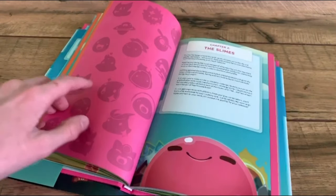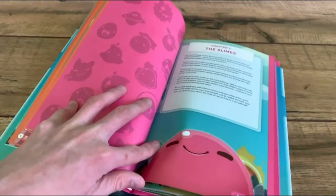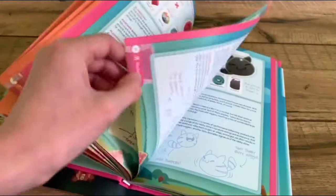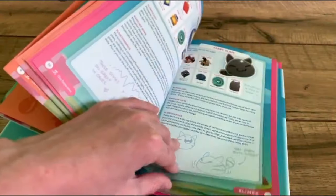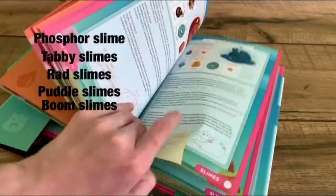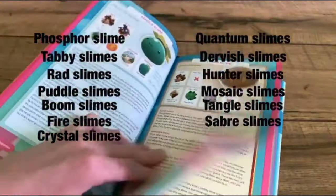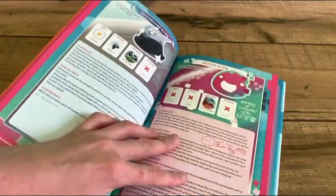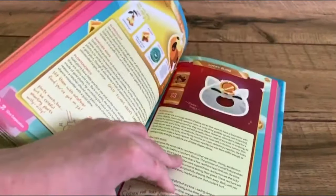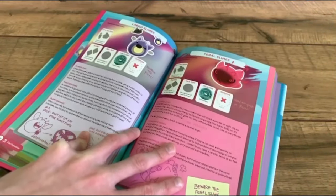Moving on to Chapter 2, the Slimes. As you can see, it looks to have the Gordos on the front. It has every single slime in here — phosphor slimes, tabby slimes, red slimes, special slimes, frills slimes, purple slimes, fire slimes, crystal slimes, quantum slimes, hunter slimes, rosette slimes, paper slimes — I think you get it. It has every slime. A lot of slimes. Way too many slimes.